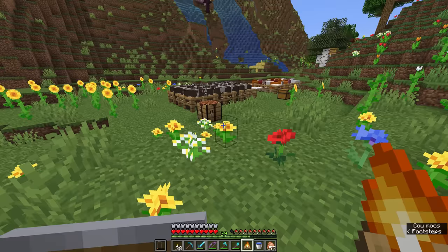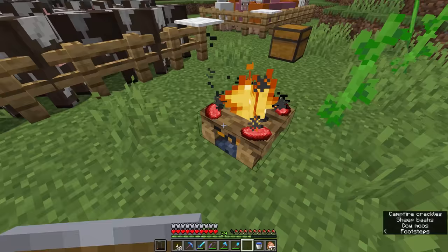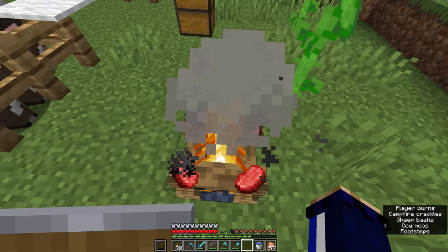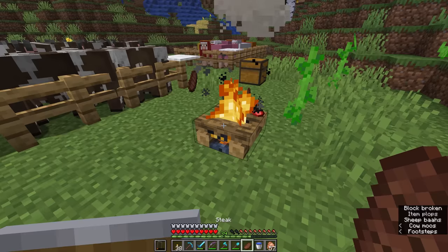Another neat use of campfires is their ability to cook food without consuming any fuel. Right-clicking on the campfire with uncooked food — any cookable food including baked potatoes — will have the items smoke and cook around the fire. After a while the four items will pop off fully cooked. While it is a little dangerous to step into the campfire, you should be able to collect all the items by carefully walking close enough.